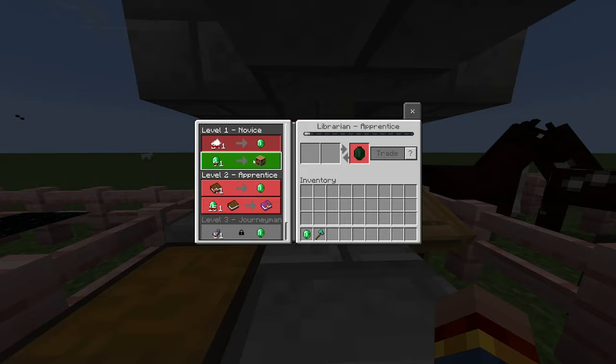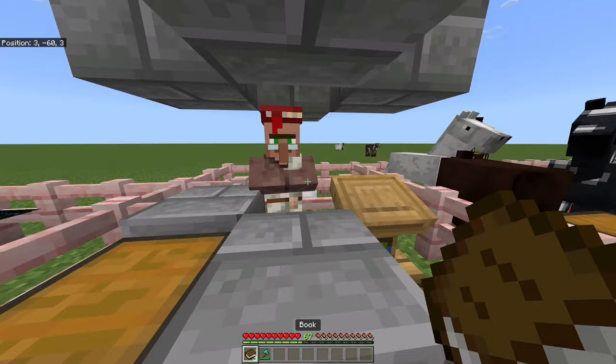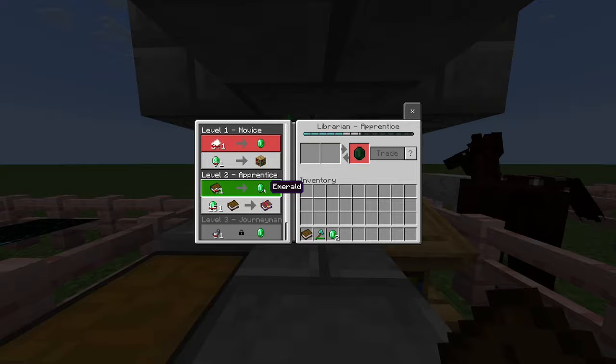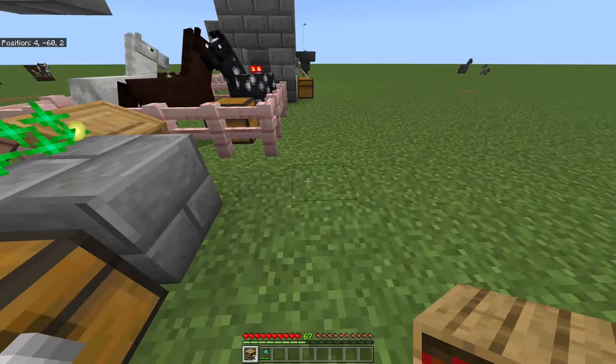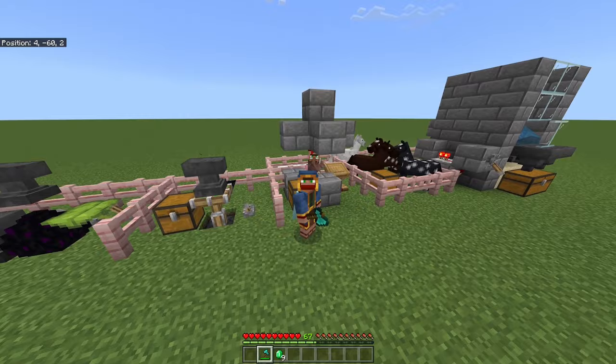Buy the bookshelf and place it down in survival mode. Then destroy it with your axe — or your fist — and you get three books. You can sell one book for one emerald, so selling all three books gives three emeralds, which lets you buy three more bookshelves, break them for nine books, sell them for nine emeralds — growing from just one emerald. That's a pretty good return.